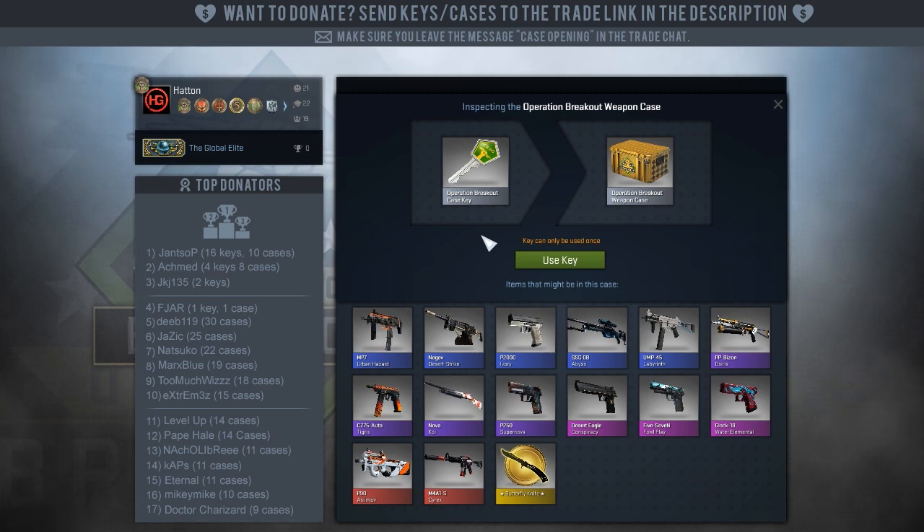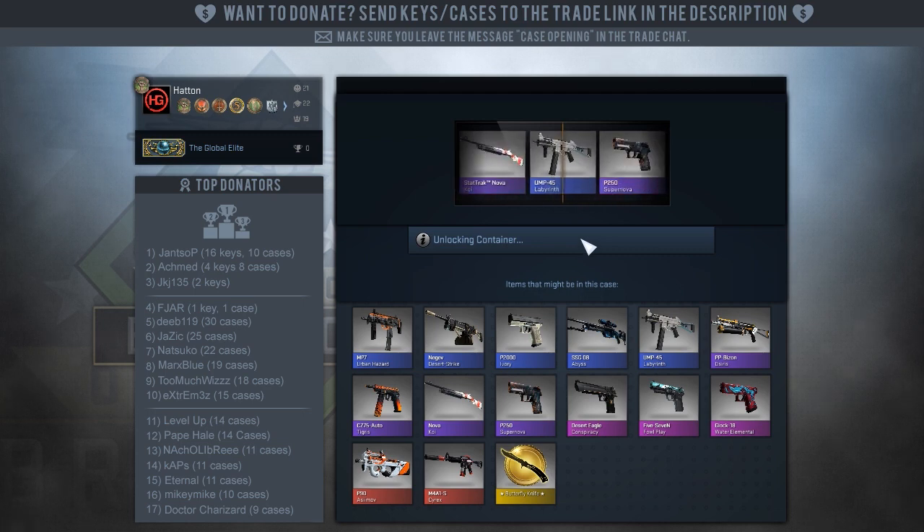I've already said in my update video about what kind of skins I like out of these. The Glock 18 Water Elemental was one — that's really nice. M4A1S Cyrex, Desert Eagle Conspiracy, and the Butterfly Knife. Not a fan of the P90 Asimov.